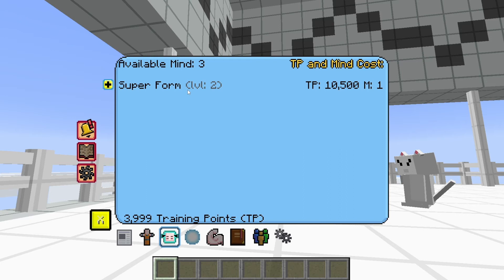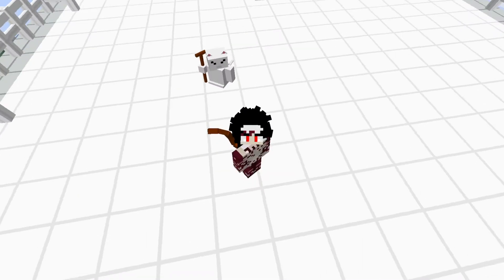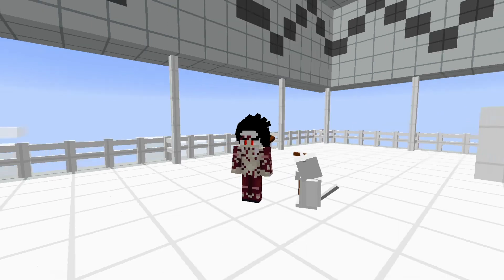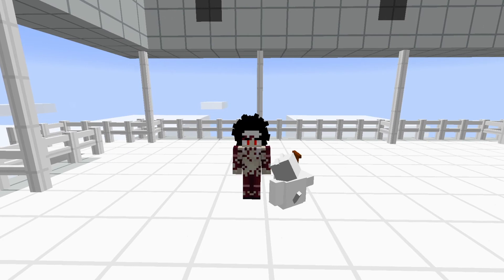Actually, this isn't Super Saiyan 2 — it's the second form of Super Saiyan 1. It's very confusing. But anyway, you can see now the TP cost increased even more, and the mine still remained at 1. So just be aware it doesn't multiply like it used to before. Whatever you set the mine to be, that's the mine it will always cost to move up. TP does multiply — like you saw it go from 1,000 to 5,000 to 10,000.